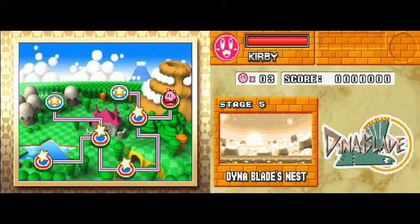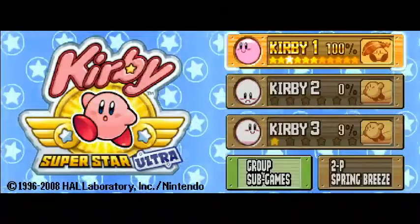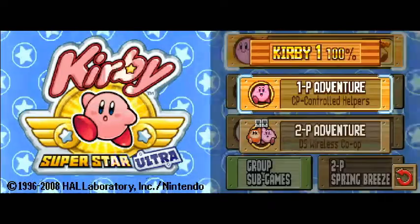If you're at the end and just want to see the pictures, go into a game mode and then quit out, and you can see it changes. So Kirby with the feather for Dynablade — which makes sense, it's a Dynablade feather.